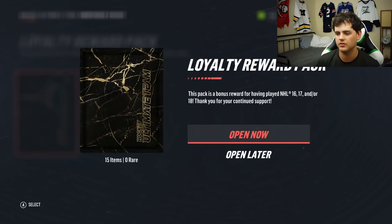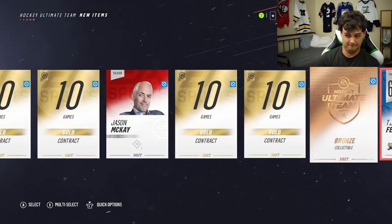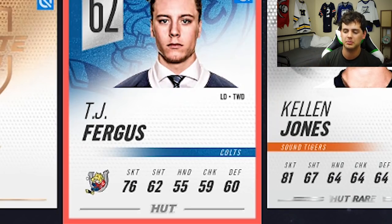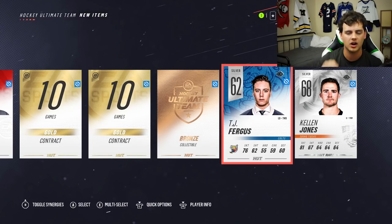These have all been untradable so far. Hopefully we can get something decent in this one. Skipping the animation. Bronze collectible is halfway decent. So if you guys are unfamiliar with how the cards work this year, you can get bronze, silver, and gold players in all the packs. If you look on the screen right now, TJ Fergus is a silver common player. You can tell that he's common because his logo is in the bottom left-hand corner in full color.